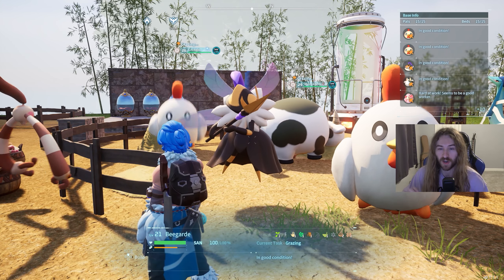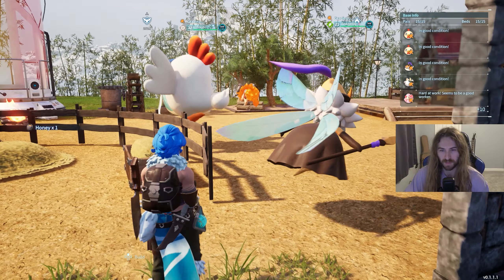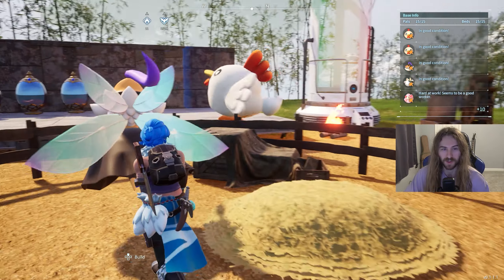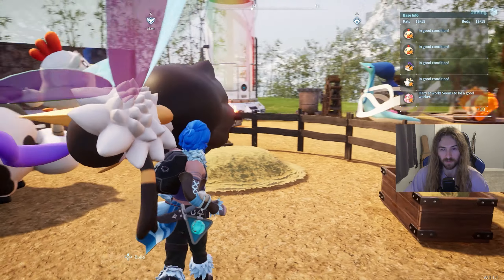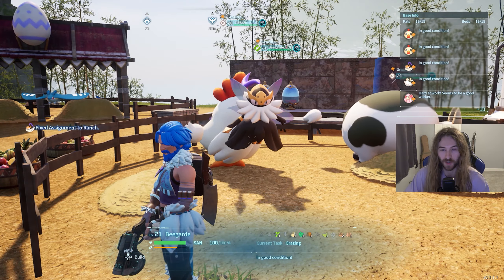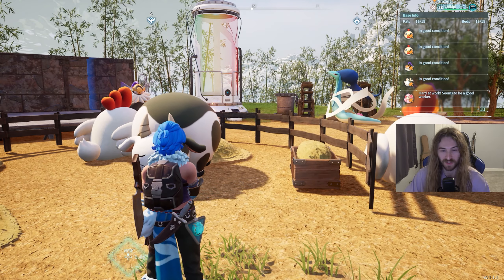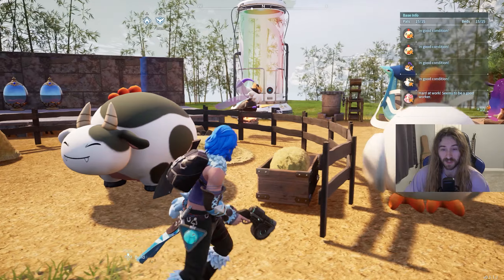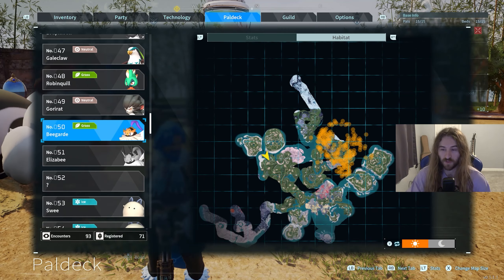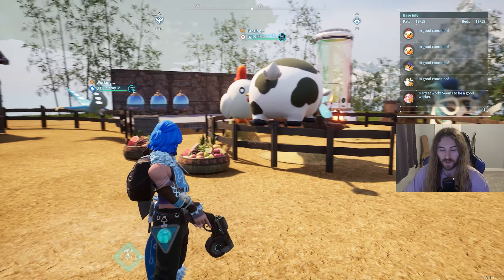Finally, you need honey to make cakes. There are multiple bee pals, but the one I have is Beegarde. Beegarde can farm honey if you put it in the ranch. Beegardes are a little difficult to catch because they can self-destruct, but even if you can't catch one, using Foxparks with flamethrower will get you tons of honey. I highly recommend catching one though so it can produce honey in the ranch. You can find them in this general area on the map.